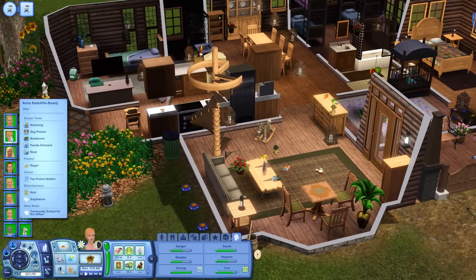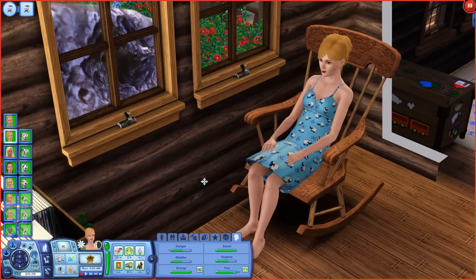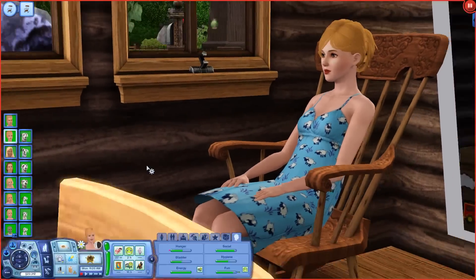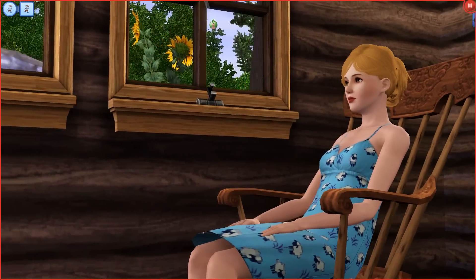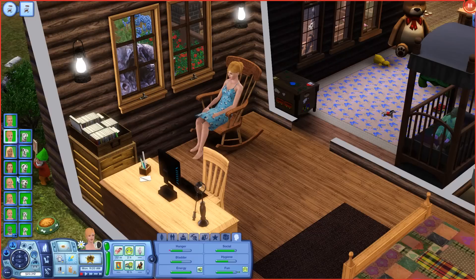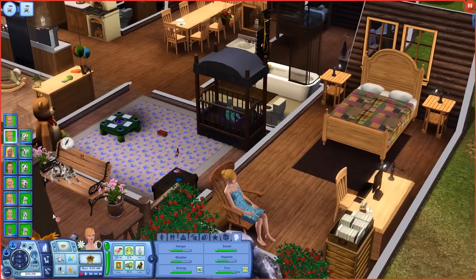Anita has gone to sit and rock in the rocking chair — look at her little outfit covered in little lambs! I think she's excited about the last baby coming. I do think she needs to confront her feelings about the alien baby being born at first. Look at those sunflowers in the window — so pretty! I wonder if it's going to be a boy or a girl. Roger actually had the want for a baby boy. Anita just wants to woohoo with Roger, eat cookies, and eat mac and cheese.